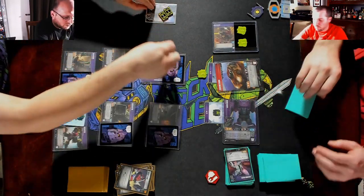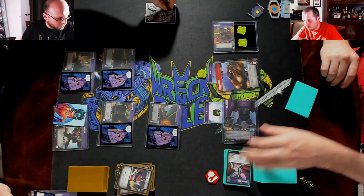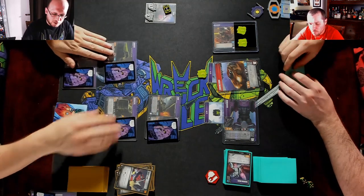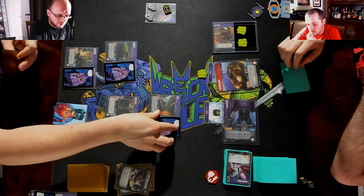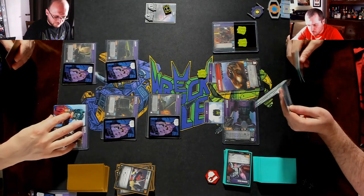Four damage — he's gone. The tower goes up by one. Draw for turn. Let's be smarter about this and not just throw this away like we did.